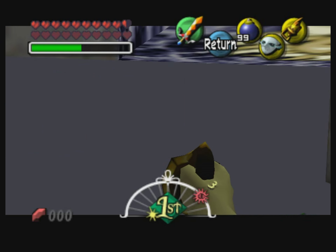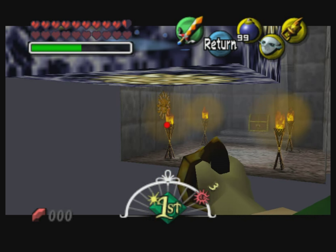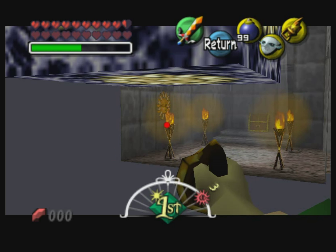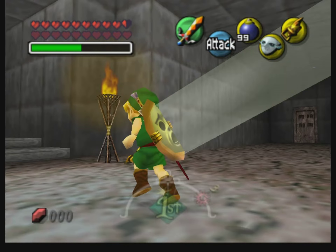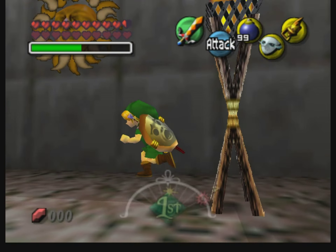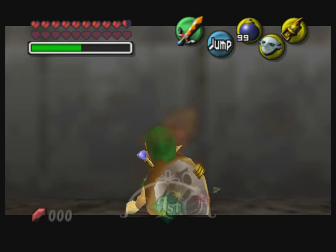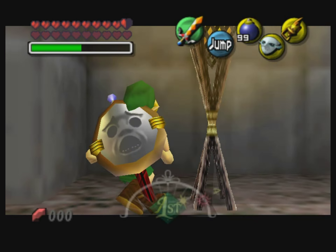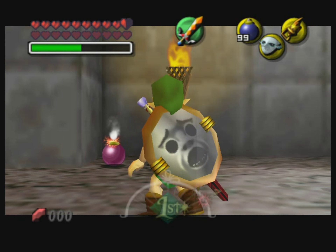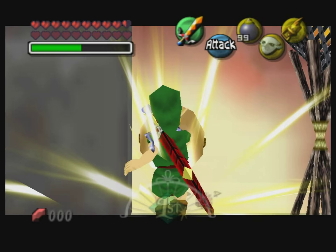Next up is Ikana Canyon. I was talking about going beneath the well to get the mirror shield early by hovering over the sunblock. It turns out there's actually a different glitch you can use to go under the sunblock and get into there.